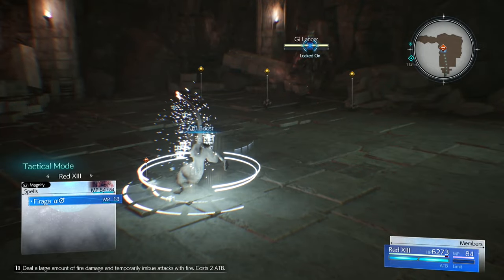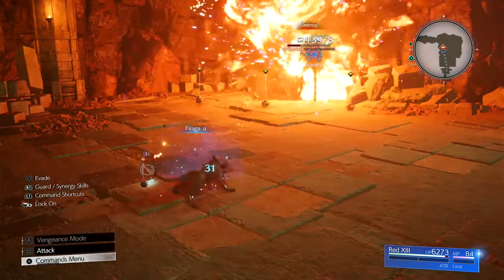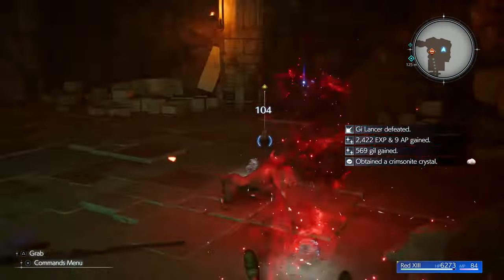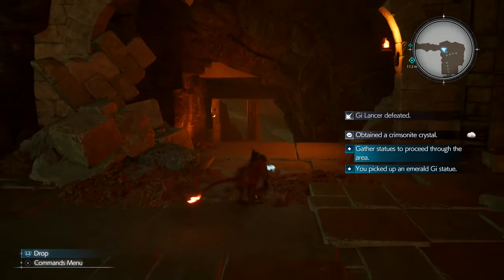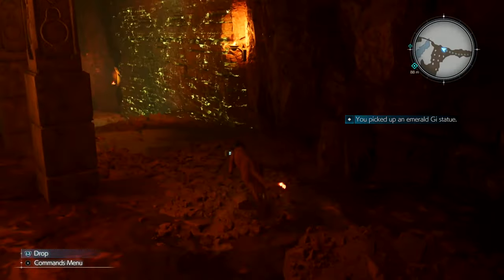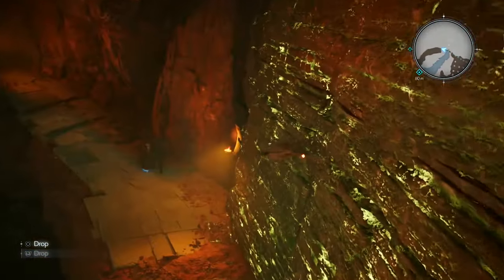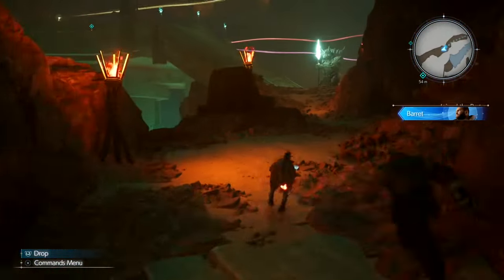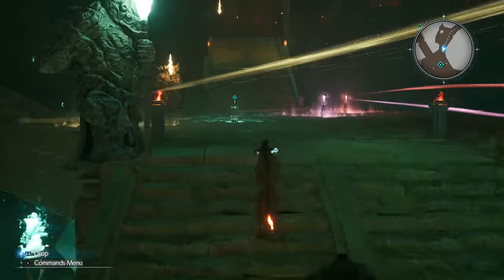Finish off the geolancer — if it doesn't quite finish him, attack a few more times and that should knock him out. Once killed, pick up the emerald statue, make your way back to Barret, head back up the steps, and place it on the green pedestal. That should open the path ahead.